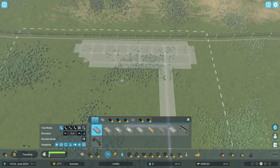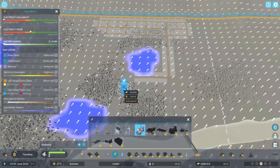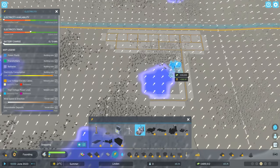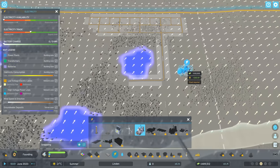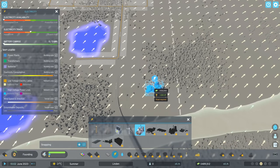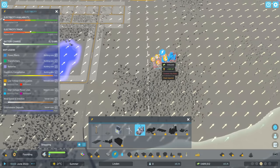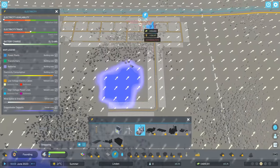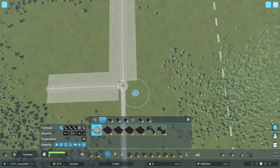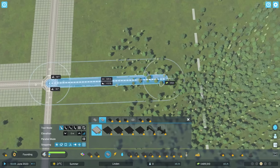We do need some industry, power, and water. There's a little bit of a problem because the winds are blowing towards where I want my people to be. So my industry is going to be better down here for the time being, because it means that the pollution is going to blow out of the current tile, away from where the people are going to be living.